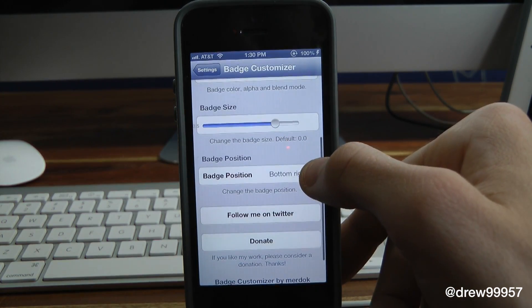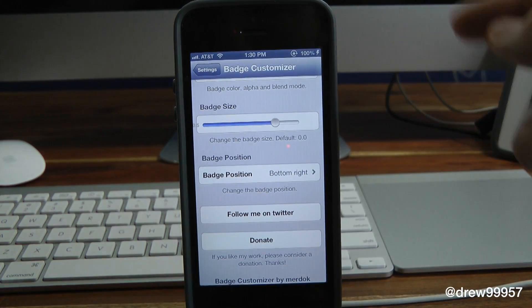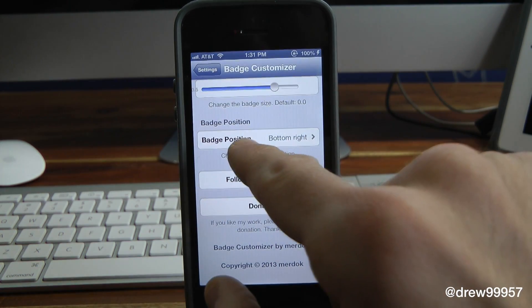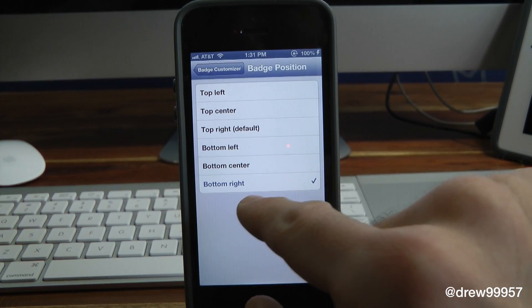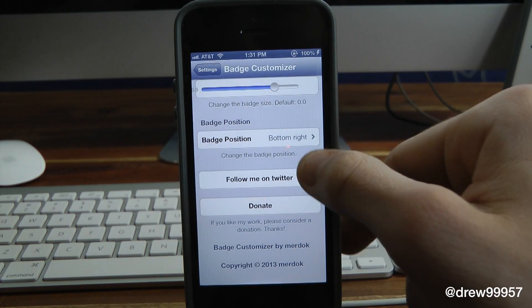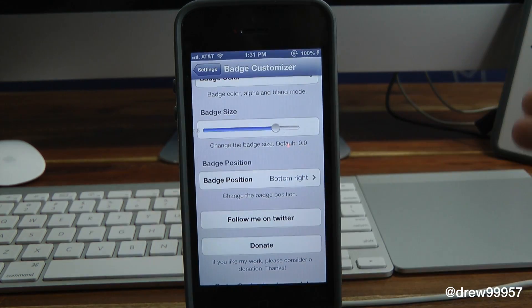We have the actual badge sizes, so we can actually make our badges bigger or smaller, which is kind of handy. Then we have the badge position, which is really nice — we've got bottom right and a few other positions. There's also a Follow Me on Twitter and Donate option in there, and that's basically it within these settings.